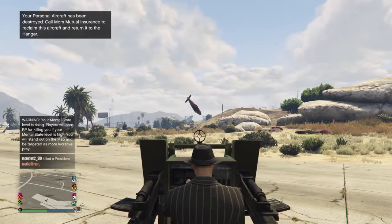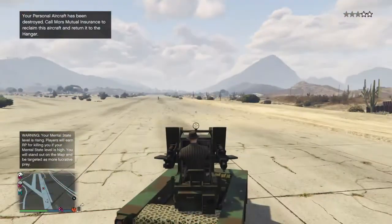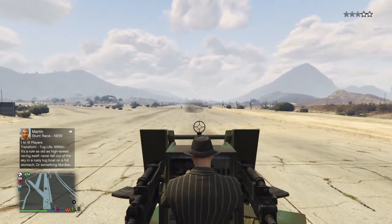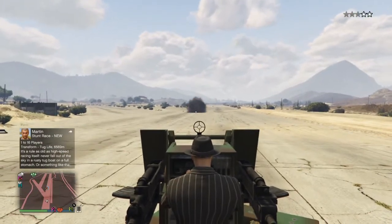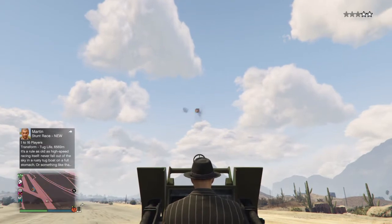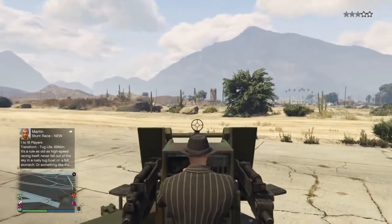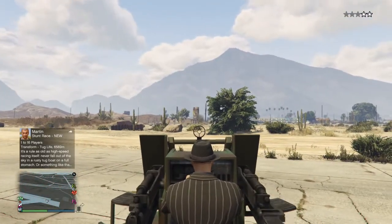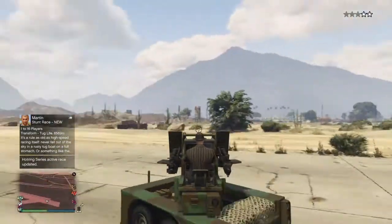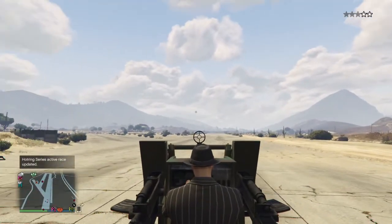We're now going to test the Hydra to see if it's any good — it's a lot faster. At discount price, the vehicle costs 1.4 million.